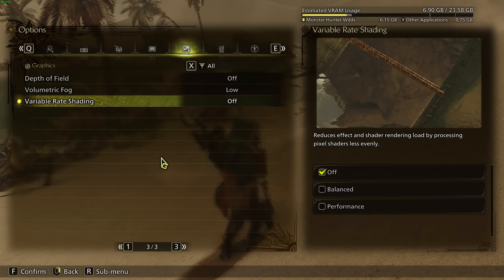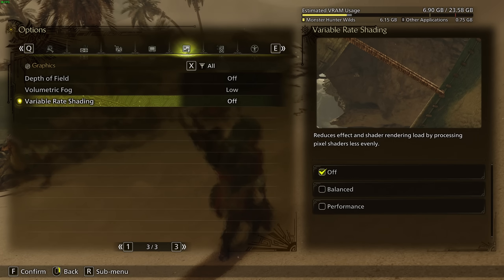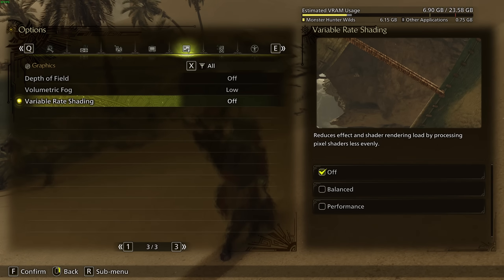With the optimizations you just did, you should be in good shape. The game doesn't run well right now — I hope they're going to optimize it. Maybe we'll also get driver updates from NVIDIA and Radeon. The key here is really to use Frame Generation — the 40% boost you'll get will add a lot of fluidity to the game. If you have any questions, just comment in the YouTube section with your rig — CPU, GPU, and RAM — and I'll try to help you the best I can. Don't forget to subscribe to the channel. Peace.